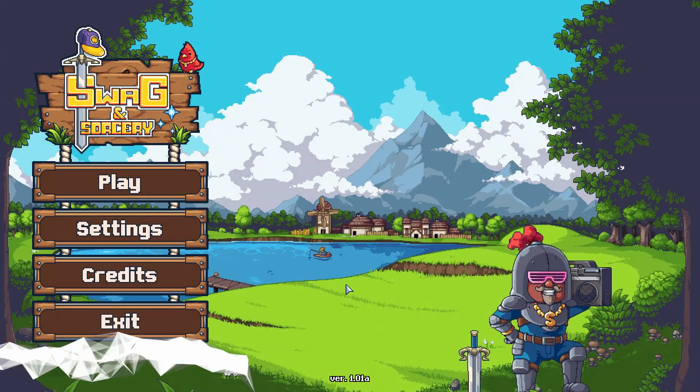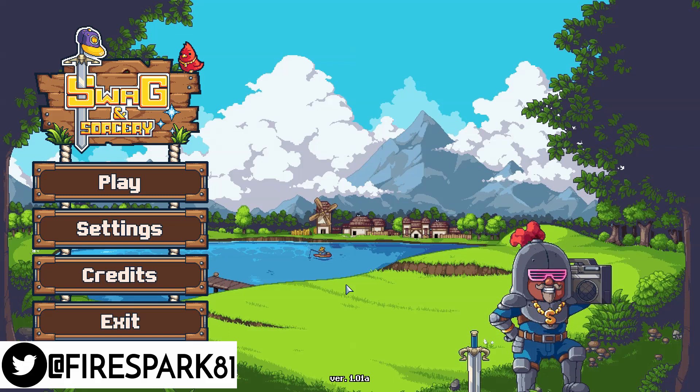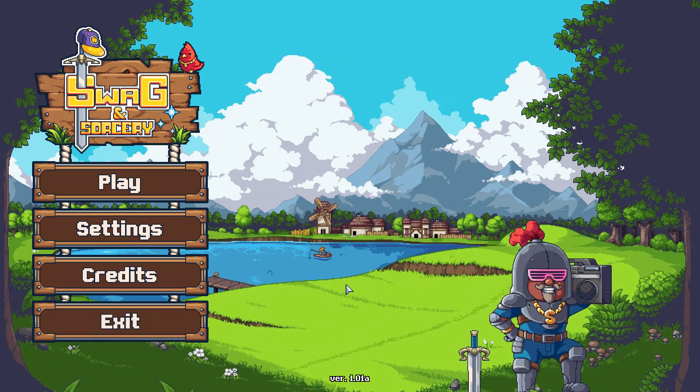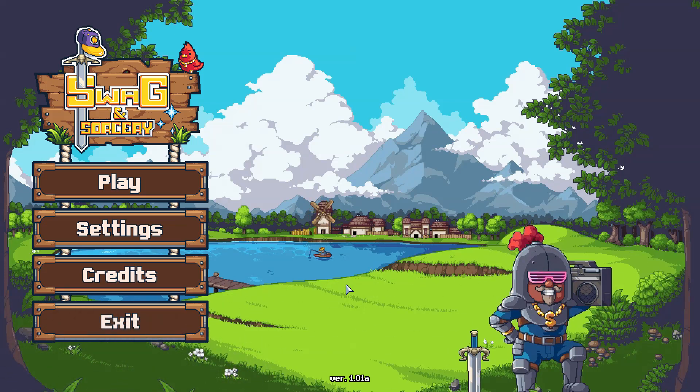This is Fire Spark 81 with your daily dose of video goodness, and welcome back to another exciting episode of Freeform Friday, where we play some random video game. Today's game is called Swag and Sorcery. I don't know how to explain what this game is — it's unique — so let's get to it.